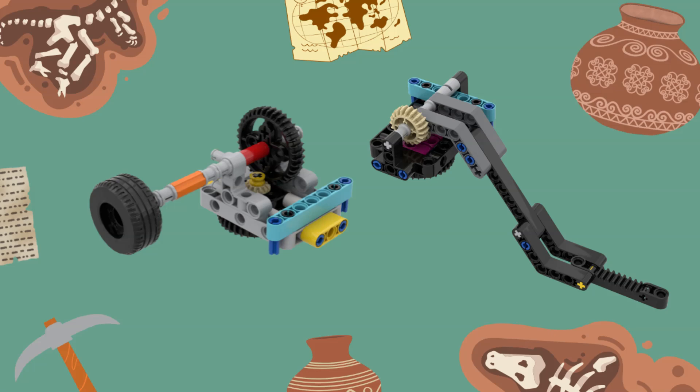In our second solution we use the standard lift arm attachment that we have already used to solve some other missions. We will explain at the end of this video where you can find the build instructions for this attachment.